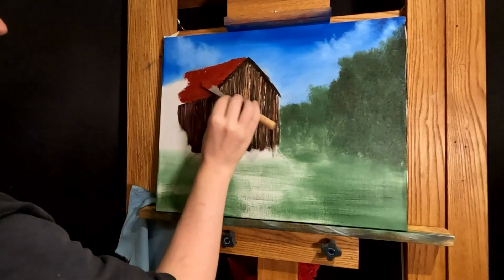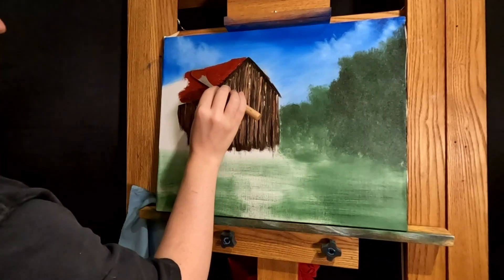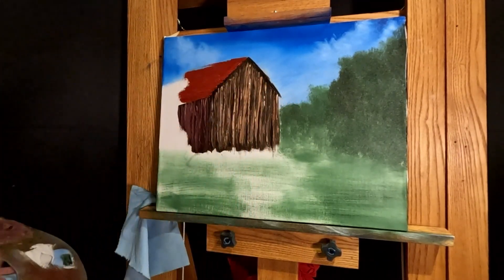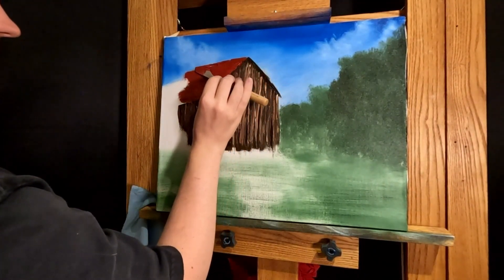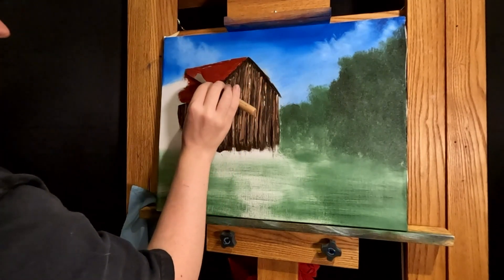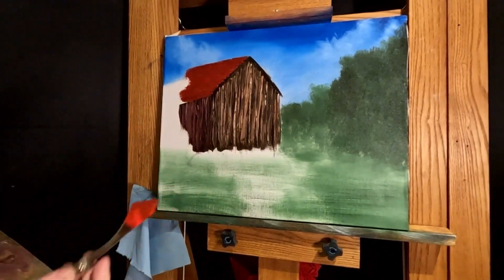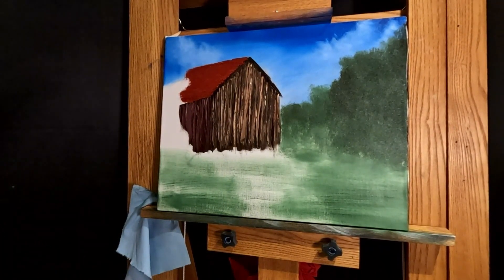I'm going to tap on it and make it look like a kind of different texture down here. I went too high — now we've really messed it up. Just kidding, we're good. Worst case, we just cover it up with a tree, right?